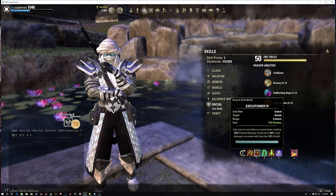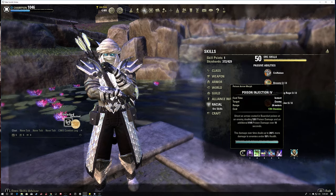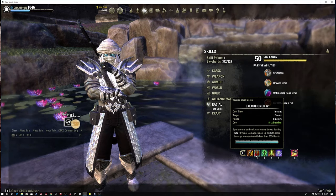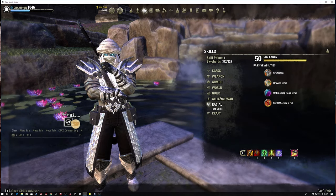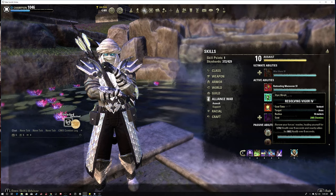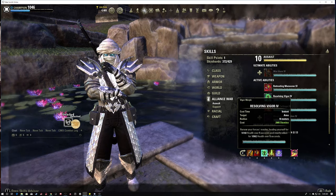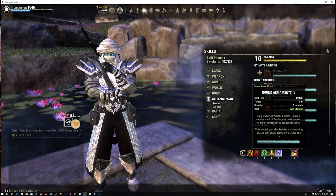Looking at the skills: we're running D-Swing, Executioner or Reverse Slice - it depends on your flavor. Since I'm running Poison Injection and using the master bow, I wanted to go more single-target and make sure you can put down the target you're going after. There's a lot of healing in this patch. We have Vigor on the front bar to increase our heals - it's a bit lower on the back bar. We have Rally as a burst heal. I like Rally more than Momentum because with Momentum you can cast it and still be snared.